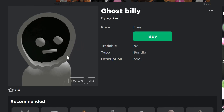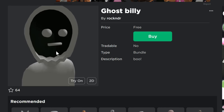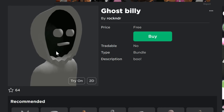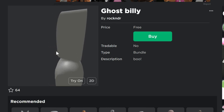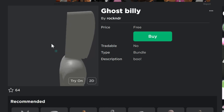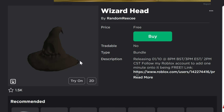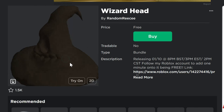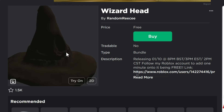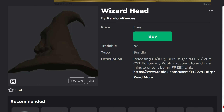We've also got Ghost Billy, so we've got Billy getting ready for Halloween. I'm thinking there might be a theme here that continues in the future — like Billy with different faces, Christmas Billy faces, Valentine's Billy faces — it's going to be great. We also have the Wizard Head, which has eyes and a mouth and takes over the whole head as a bundle. This one is only free for 24 hours, so make sure you get it.